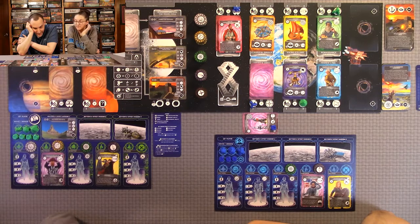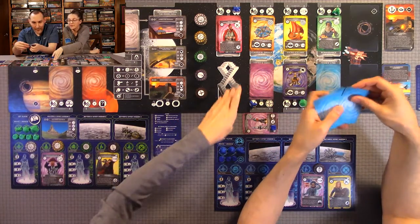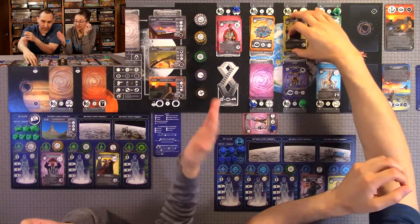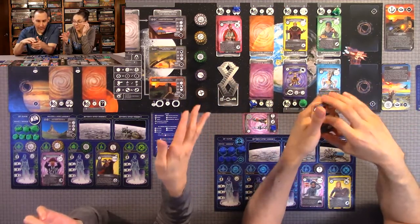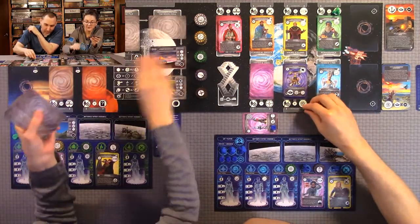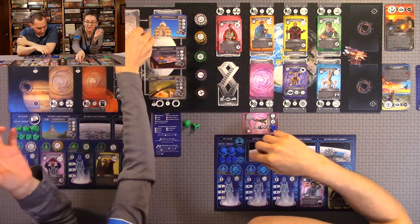We've done all of our actions, so now we refresh. Any time zone that does not have a ship or a drone on an action spot gets refreshed - the top card goes to the bottom and a new top card is turned over. If there's no ship on a slot, it also gets refreshed. You take the bottom card, put it on the bottom of the deck, slide those down, and turn over a new card for the top. Then we bring all our ships back and place them on our crew members.